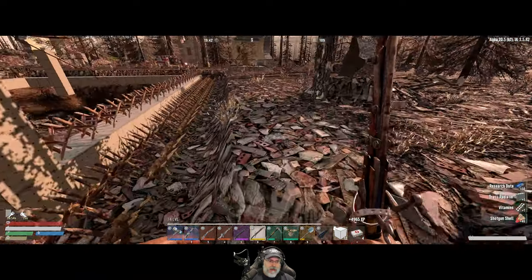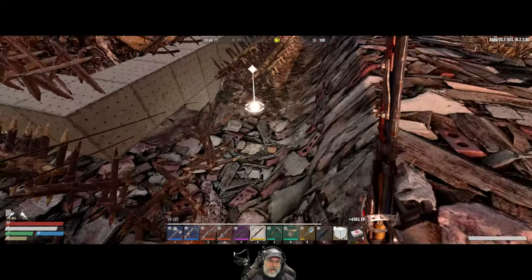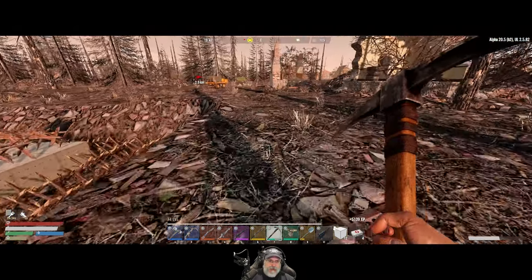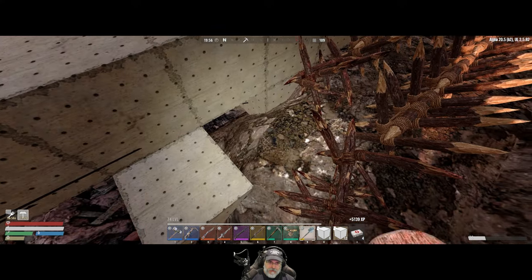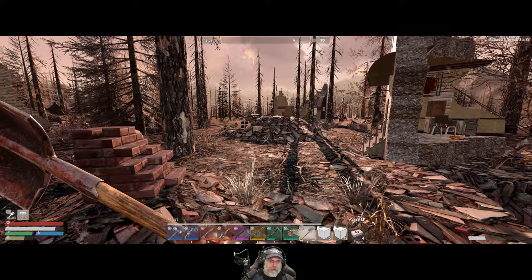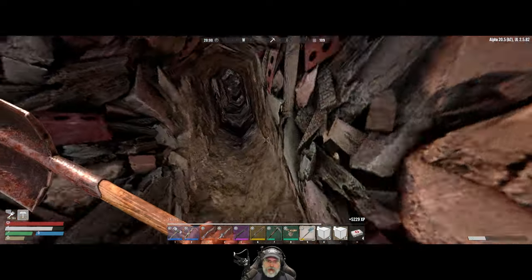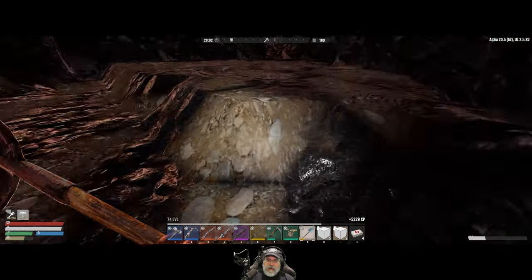We've got a little bit of a thing going on here too. Do I have any concrete blocks in the thingy here? We're going to have to put some more spikes back there later. So I think that picks up all the drops. I'm just going to spend the last couple hours of the day just mining by hand, and then when nighttime rolls around, we'll jump in the mining cart and go back home, and then we'll have a ton of smelting to do. But it's been a good day so far, for sure.